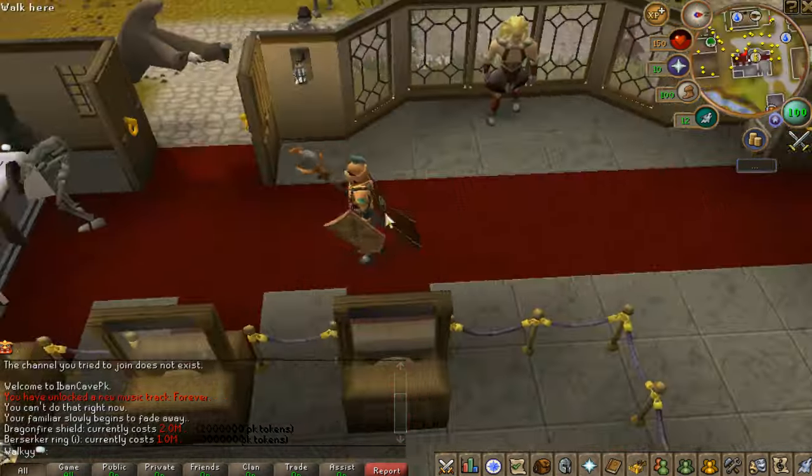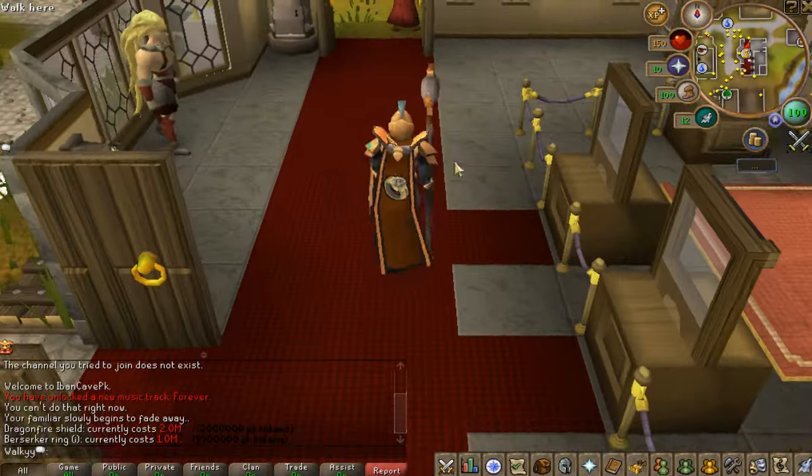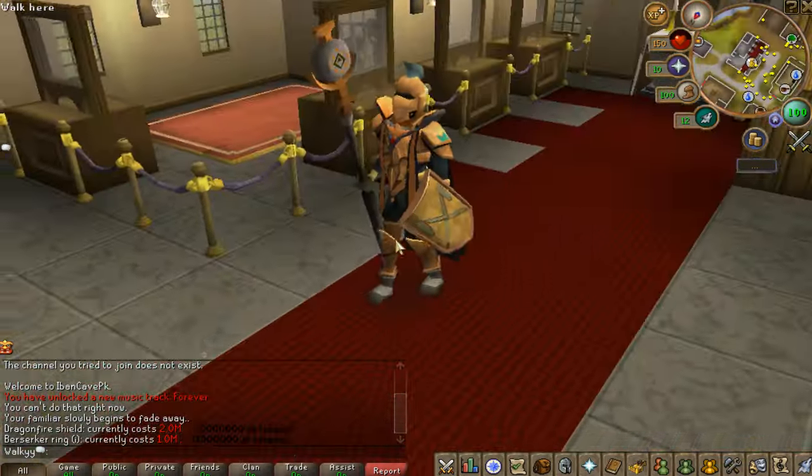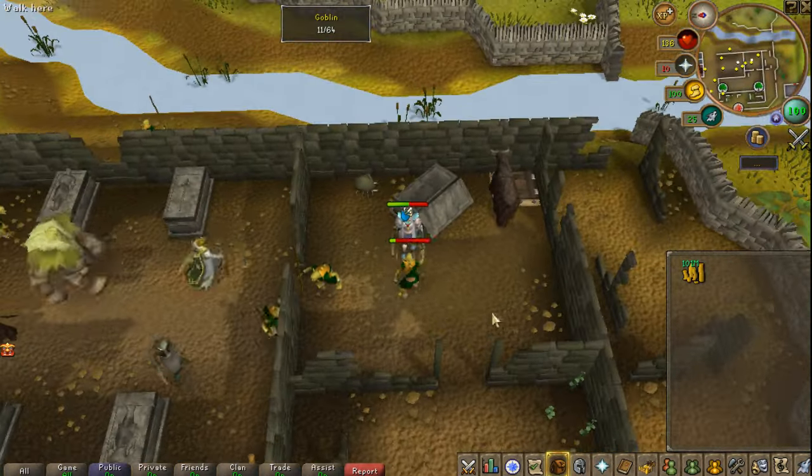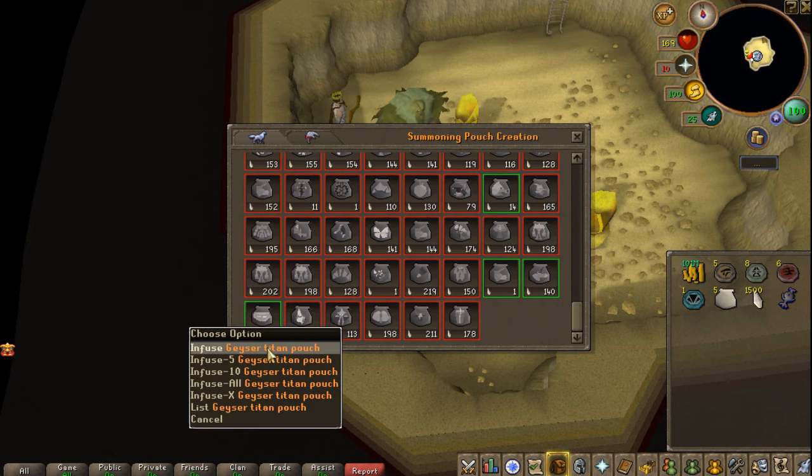I've never done a video like this before and I hope you guys enjoy it. Make sure to join the Discord with the links down below. First things first, I'm gonna show you a couple of locations. Goblins, which are a bit easy, are gonna be dropping the easiest charms.